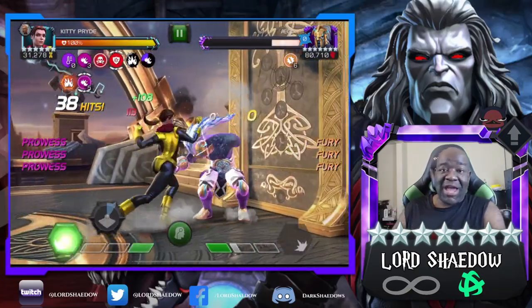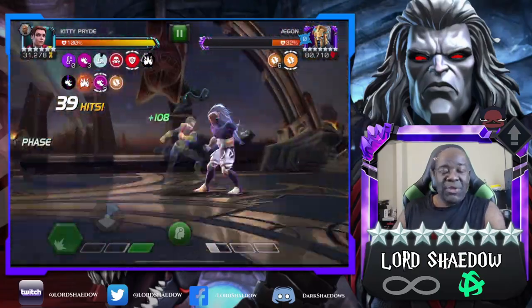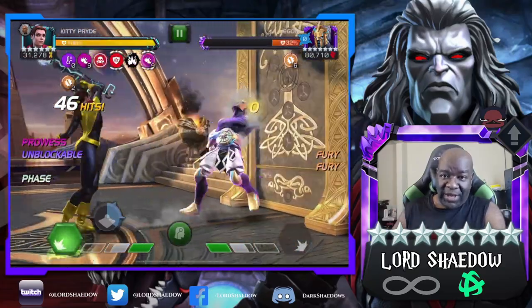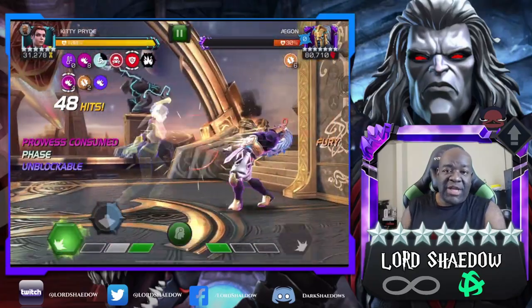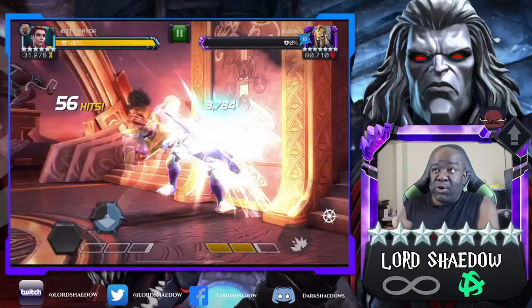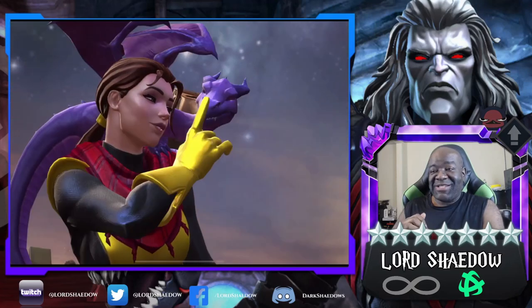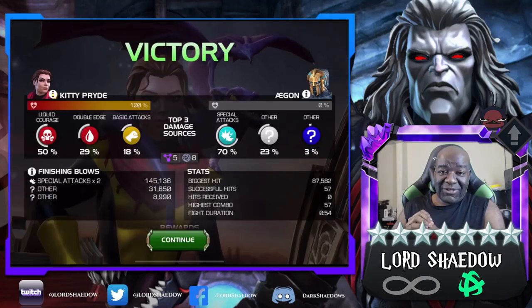Look at what I did just now with one special two. And look at her health — because while phased, she does not take any damage when she's awakened. Unawakened, you can still do it, but you're going to take some damage. She reduces the damage, but she's going to take some. And that fight is done — nice, smooth, and easy.